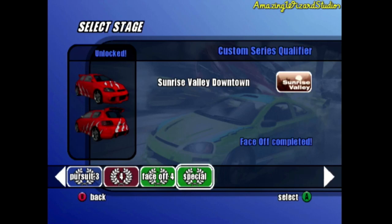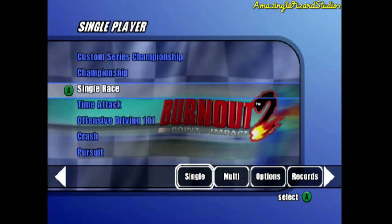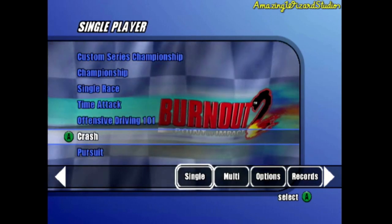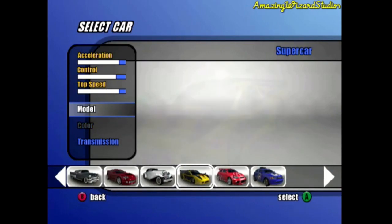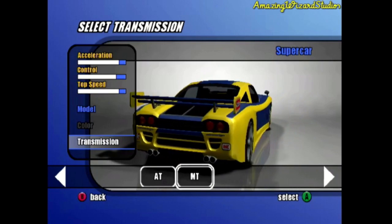I should have shown the series in the previous part, but I forgot, so I'm showing it to you right now. Without further ado, let's do what we'll do in this part of the Let's Play. Alright, three more crash-ups. Which car are we going to go with for the first one in this video? Let's go with the Supercar, which is the same car we used in the previous part.